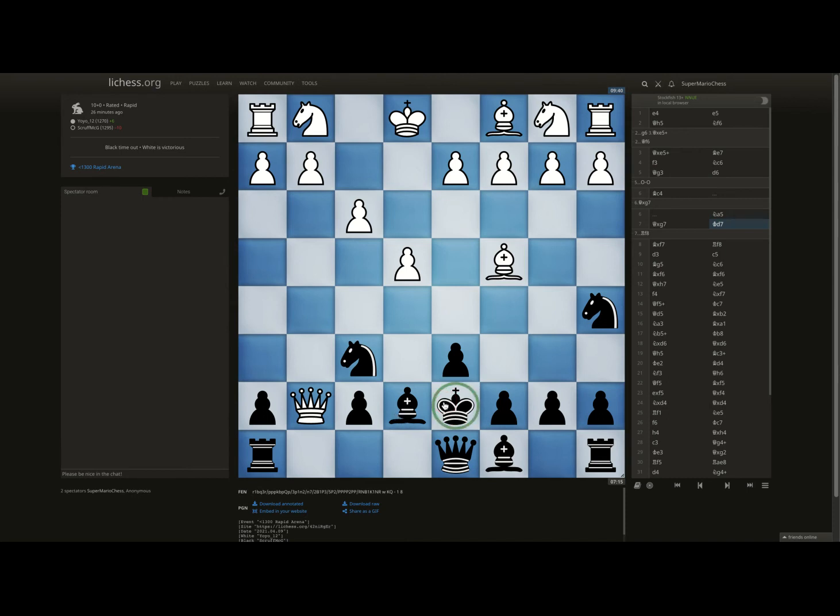He went ahead and grabbed another pawn over here. You attacked his bishop. He's making more and more pawn moves — it seems like your opponent doesn't understand that the goal of the opening is to develop his pieces and castle as soon as possible. He's making way too many queen and pawn moves, which is a common mistake that beginners make.